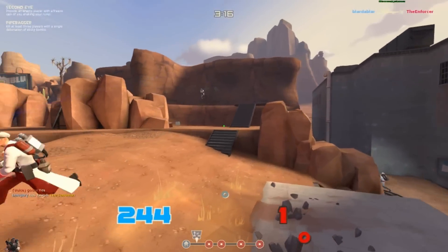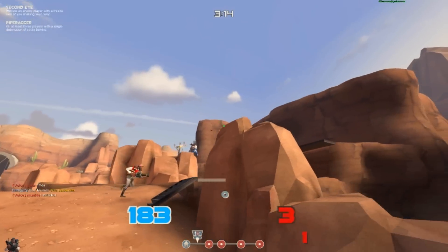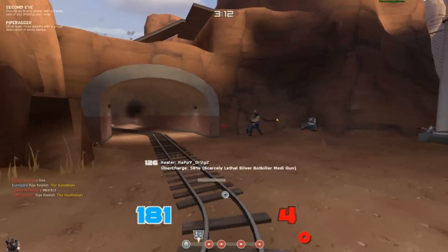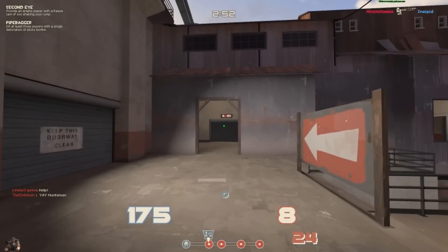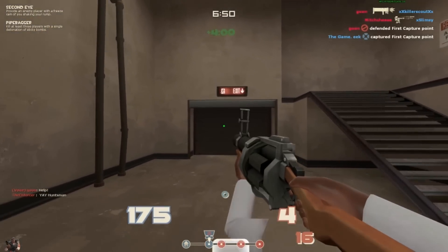I use the sticky launcher about 60% of the time during this gameplay. I'm running out of ammo here and I scour the map for some, but unfortunately I run into this mini-crit heavy. That will take us right back to spawn.